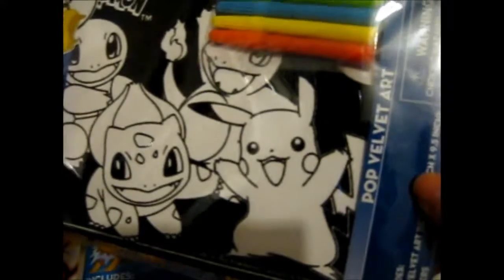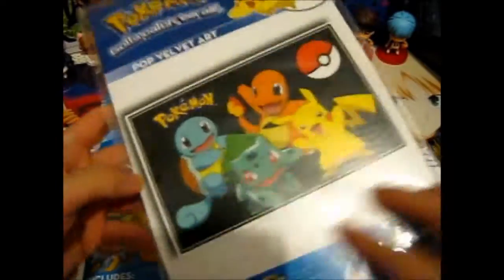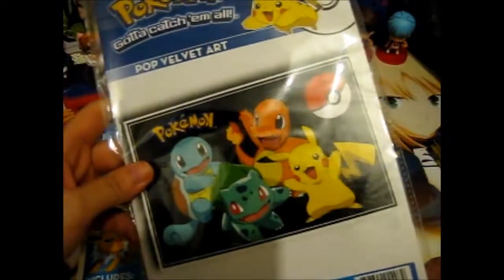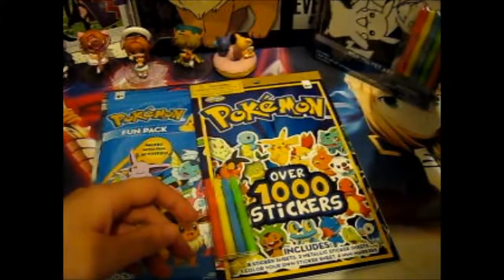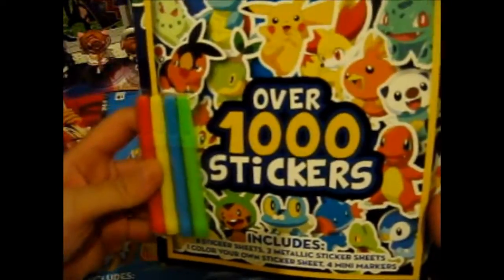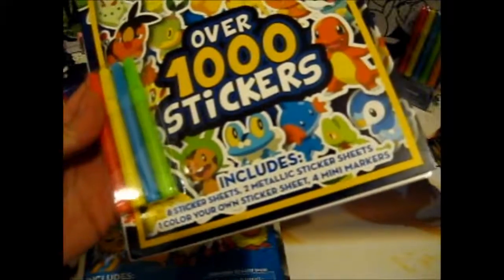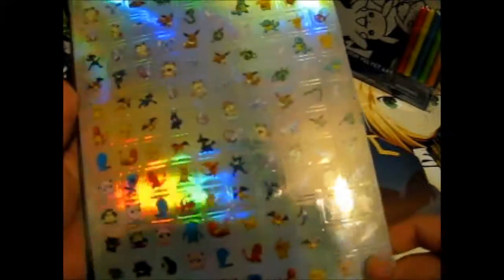It comes with a pop velvet art, just one, and five markers. This is for reference what the colors are supposed to be. Here is the over a thousand stickers set. It comes with four mini markers, a color your own sticker sheet, two metallic sticker sheets, and eight sticker sheets. Here's the color your own thing. I guess this is the metallic one and another metallic one. It's pretty cool there.